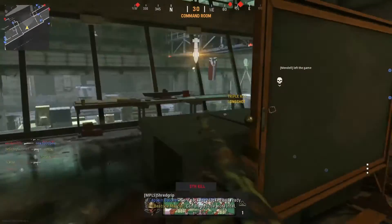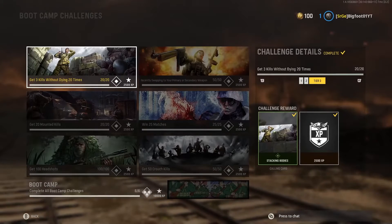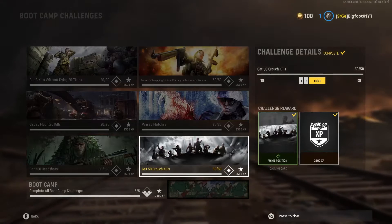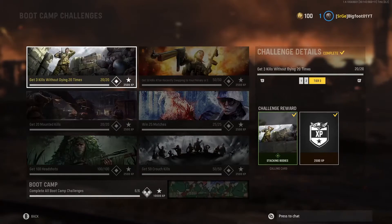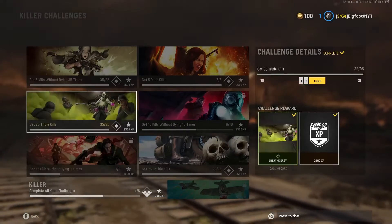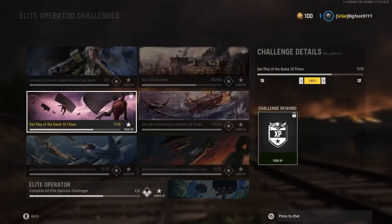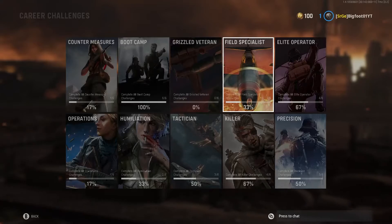Now we're getting into some challenges. As you can see, I've completed the boot camp — pretty simple: triple kills, 20 mounted kills, 100 headshots, crouch kills. You'll do that in your sleep over about 25 matches. For the killer ones, Bloodthirst is already done. I only have two left — Merciless and the 15 killstreak. I just need 100 matches and a play of the game. I've already got the most eliminations — 30 eliminations or whatever it is — that's in the Elite Operator.